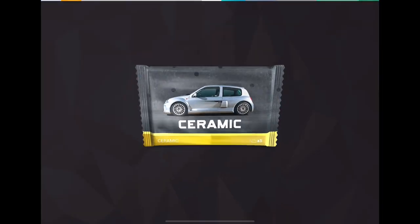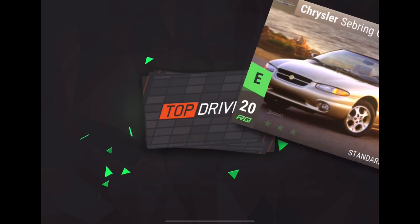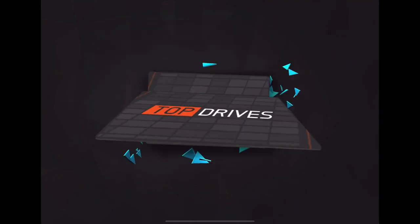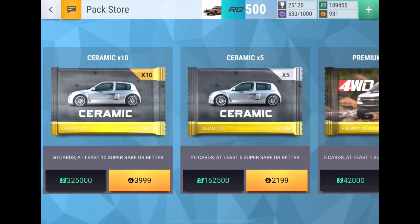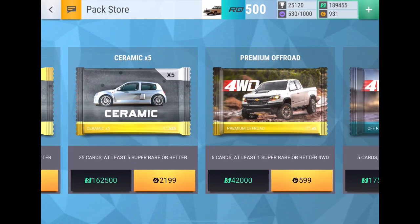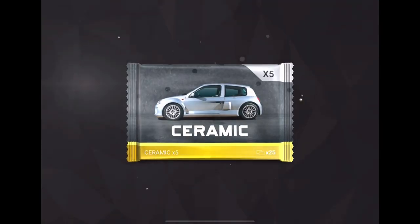We got a Nissan Silvia — that's pretty mediocre. This is the last single pack and then it's either a times five or not. I'm thinking maybe stick with singles, but we'll have to see. We got an Aston Martin V8 and an Acura TL Type S. A times five is tempting and they're fun, so let's go for it!